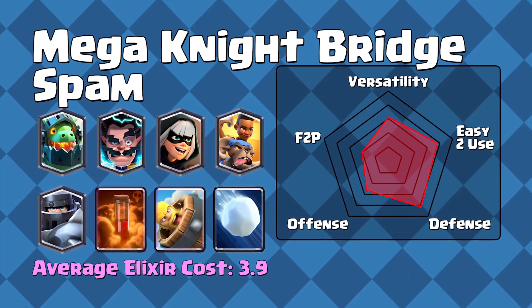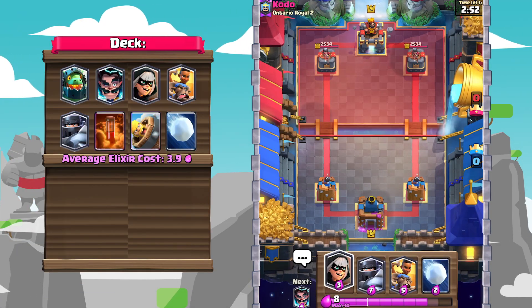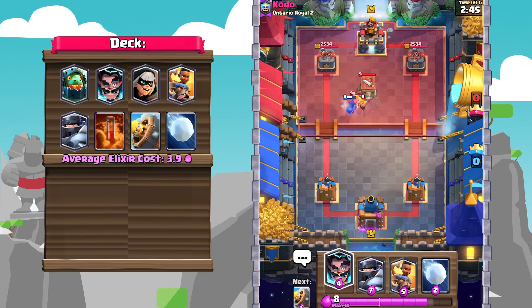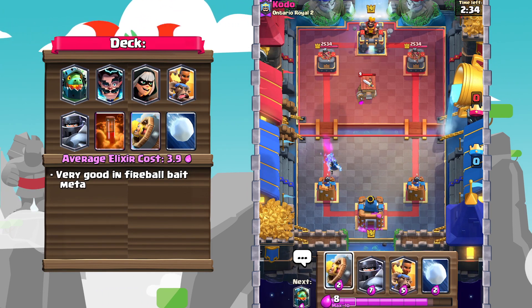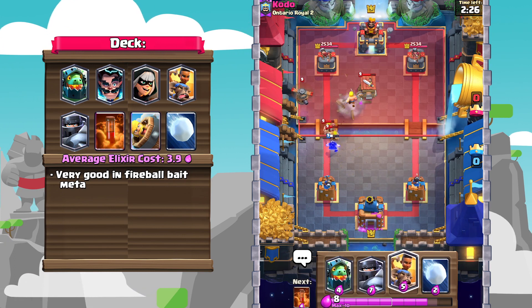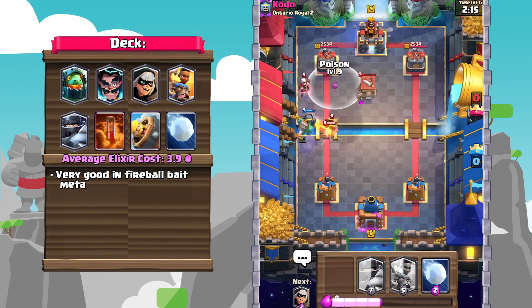Number three: Mega Knight Bridge Bam. This time, instead of the Pekka Bridge Bam deck that I usually always feature, I'm putting a Mega Knight variation of Bridge Bam into this top five list. Just like Splash Yard, this is mainly due to the fact that a ton of squishy mid HP units such as Royal Hogs, Barbarians, Musketeer, and so on are running rampant in this meta. Therefore, the Mega Knight offers a solid, all-around, safe option to run.